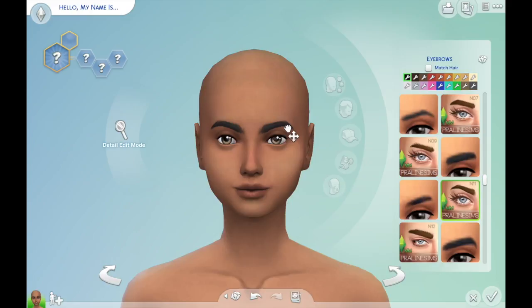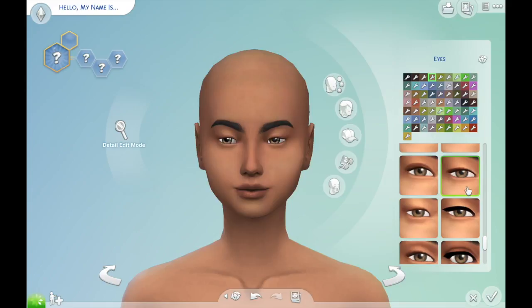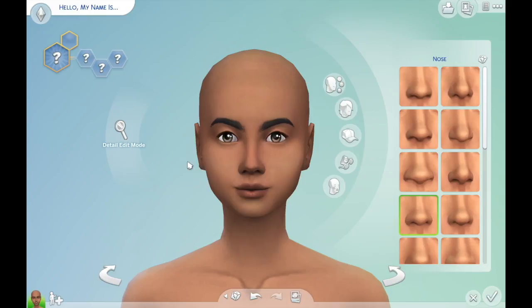I gave her the criminal aspiration — I don't know the specific name but it's basically like the criminal one, I think it's like 'Dastardly' or something. And then her traits are that she's romantic, a kleptomaniac — I think that's how you pronounce that by the way — and I'm forgetting the last one.